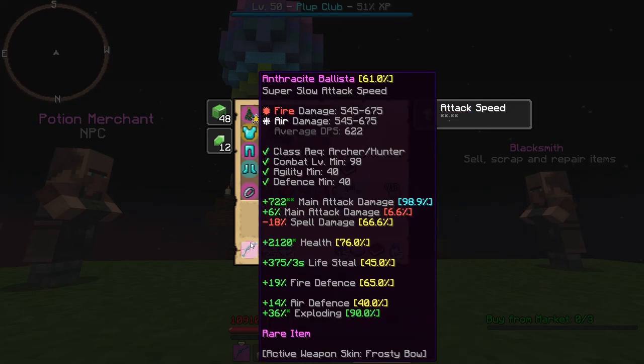The bow we're using for this video is Anthracite Ballista. There is another alternate bow called Plague, and the build will be in the description. An even better upgrade would be the mythic bow Epic — it does way more damage. There will also be another build for that in the description in case you have the money or manage to find an Epic, which would be really nice because they go for a lot right now.